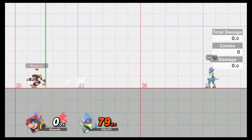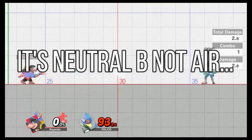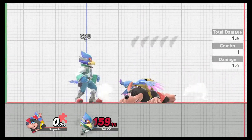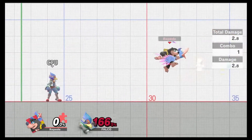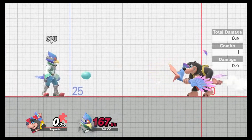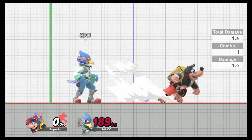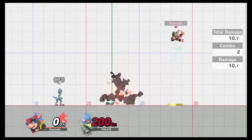Neutral B: you spit out one stationary egg and then switch to a mobile gun mode. You can only get out of it by pressing a different B move — if you press neutral B again it just fires more eggs, but pressing side B, down B, or up B puts it away.